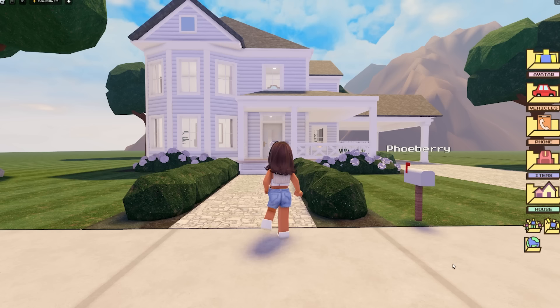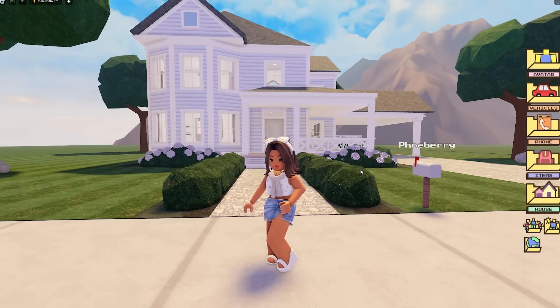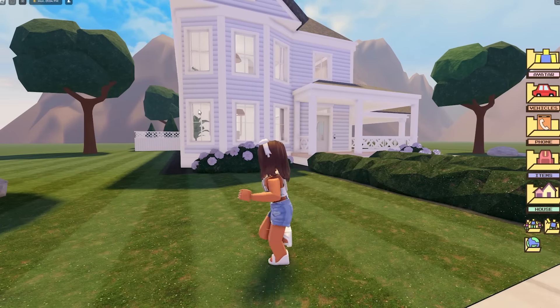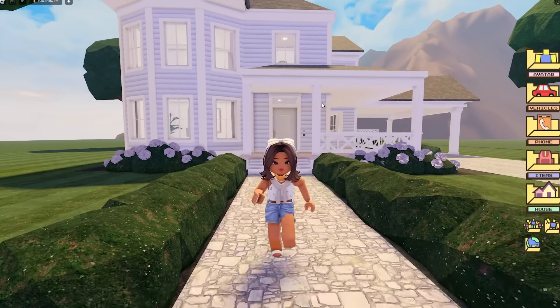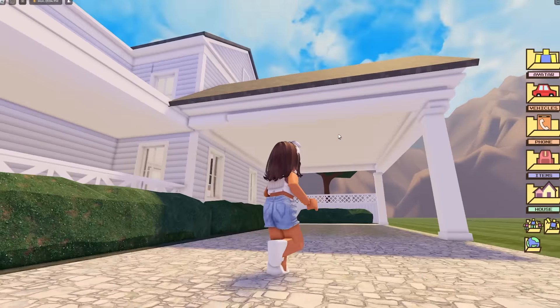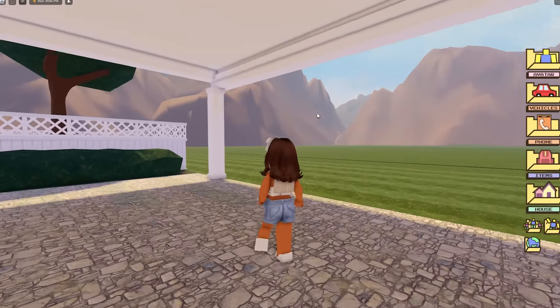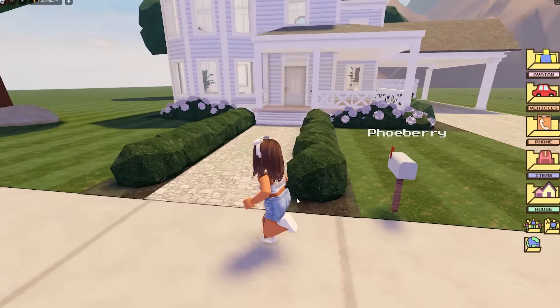Now here is our second house which is the free one, and it looks so cute. It's very much in the same style as the first one but on a much smaller scale. I love the texture on the outside - it reminds me of Sims, I'm getting Sims vibes. We still have the same flowers, and instead of a garage we have a little covered area so your car won't get rained on.